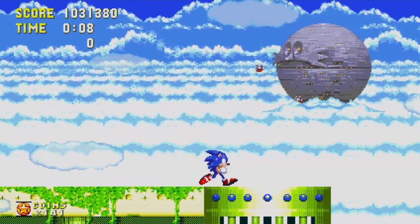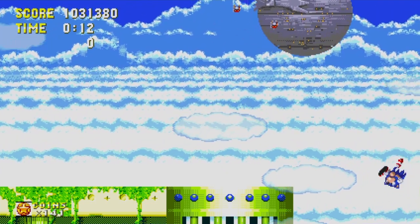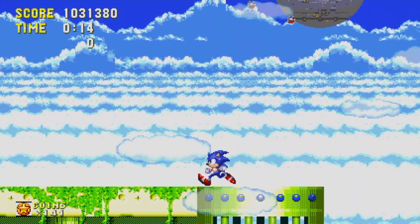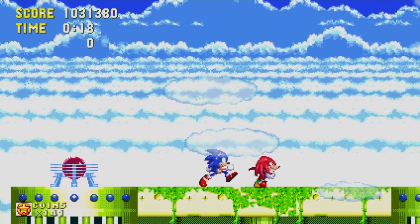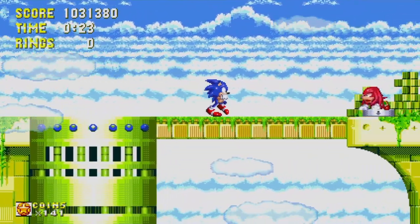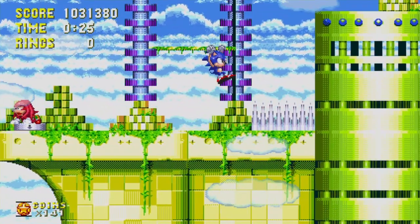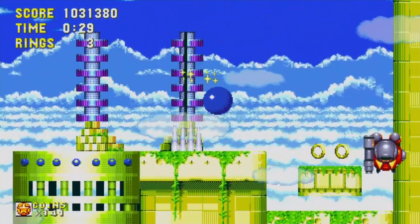There comes the Death Egg — look, I'm floating in the air. And of course Knuckles is going to help us out, after he was tricked and betrayed by Dr. Robotnik.